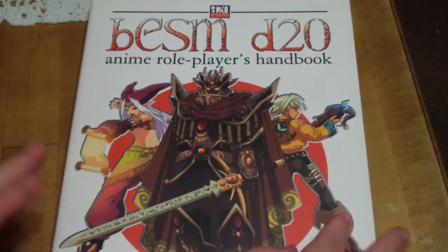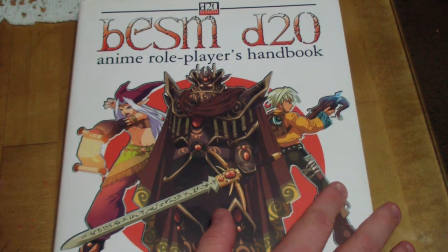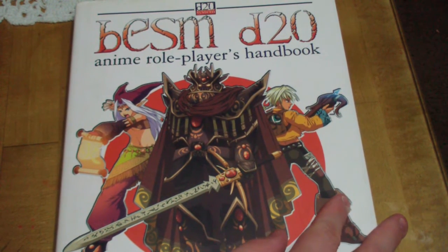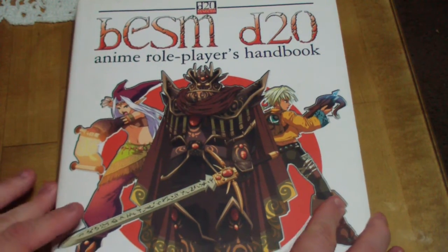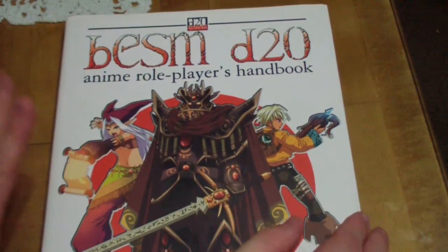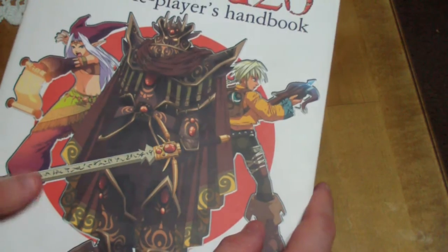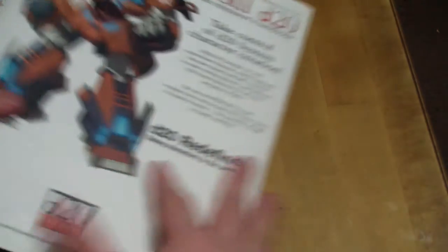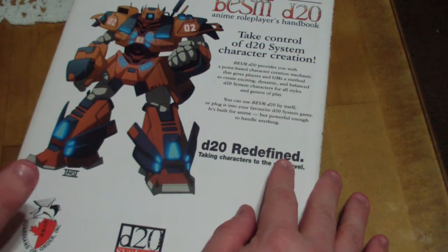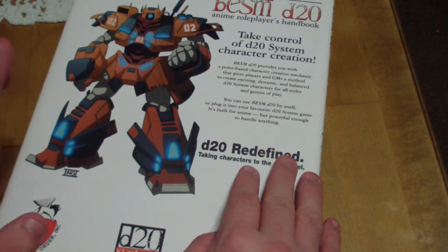So here it is, Big Eyes Small Mouth D20. It says Anime Roleplayer's Handbook, but I don't really think there was a DMG — I couldn't find one. Right off the bat, it is a big book with big pages. It's hardback, which I like. The pages are about 140, so it's a little bit smaller than, say, the Dungeons and Dragons Player's Handbooks, which usually range anywhere from about 300 to 500.